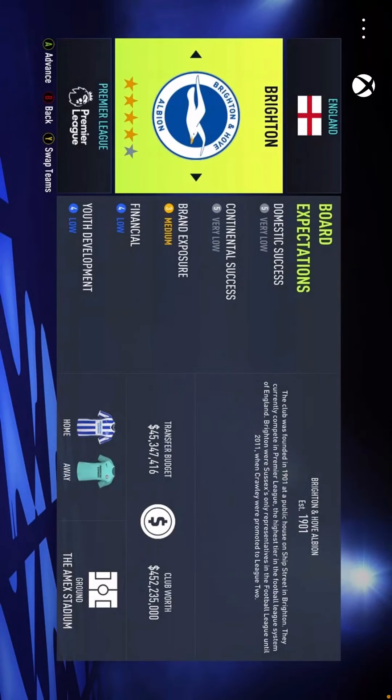Authentic club — obviously Brighton in the Premier League, and here we are. We start off with a budget of about 45.3 million. We play at the Amex, and I think our home kit and away kit look beautiful this year actually — I have got one myself. The objectives look quite easy: two very lows in domestic and continental, a medium brand exposure, and two lows in financial and youth development.